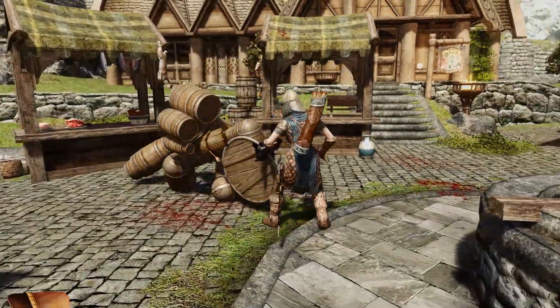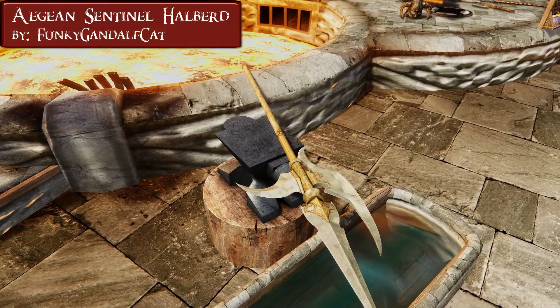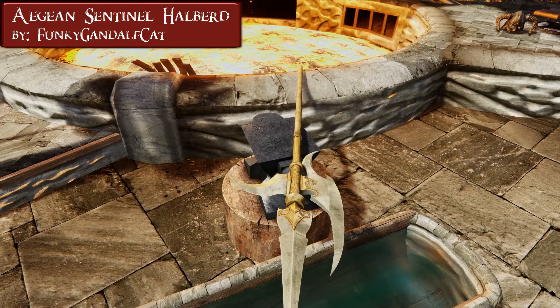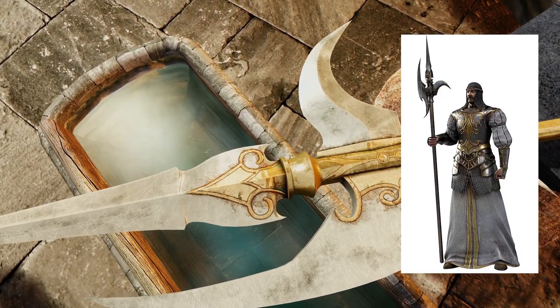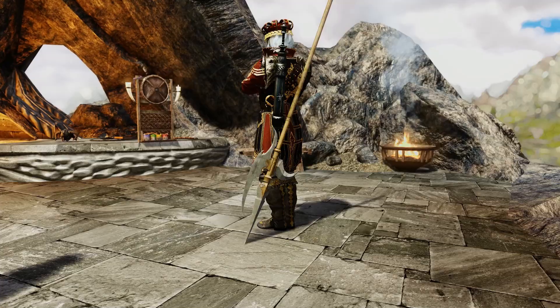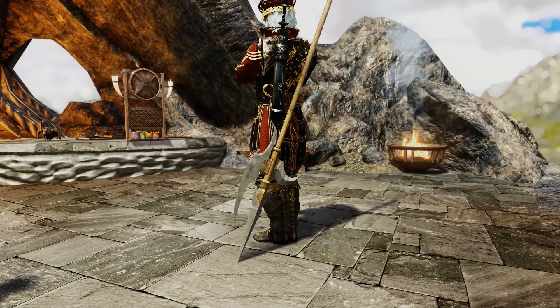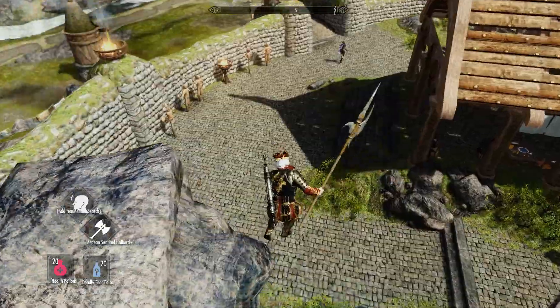The next weapon is even bigger — well, at least longer. Aegin Sentinel Halberd by Funky Gandalf Cat. So another Souls weapon then? Yep, based on the Blue Knight's Halberd from Dark Souls 2. This thing is so long, it even touches the ground. Anyway, a cool weapon — could totally use some custom animations.